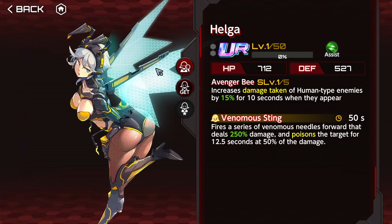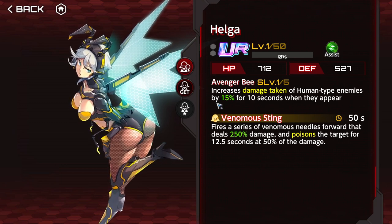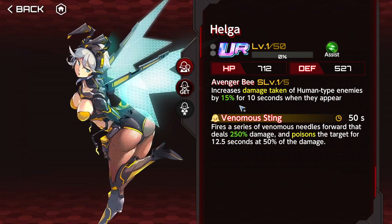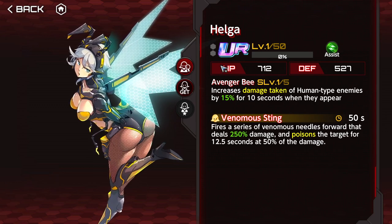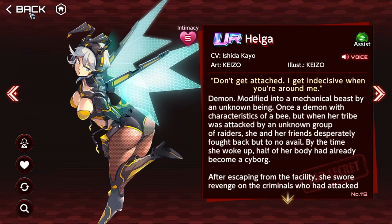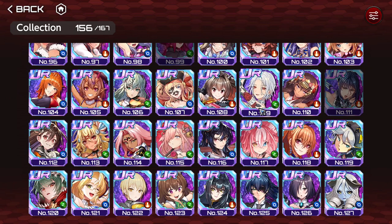Here is where supporters start to get not as good. Helga is the first of a set that increases damage against specific traits — in this case human — by 30% for 10 seconds when they appear. Horrible — I don't want that. Poison synergizes with one green melee supporter, yes, but the time restriction kills it. You don't want to use this one because of the time restriction.